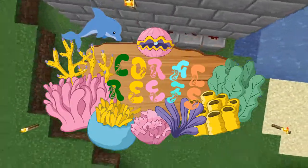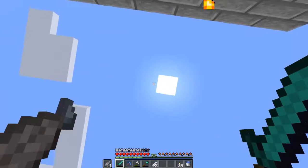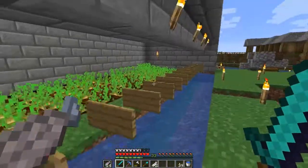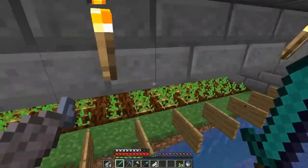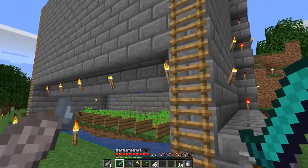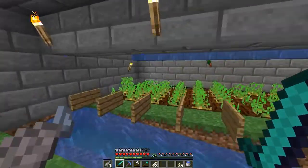What's up guys, my name is Ivan and we are back to Coral Reefs! We are back with another episode and today I'm going to show you my farm because I have extended it and it's fully grown. You just turn that on and water spills down and all the crops break.